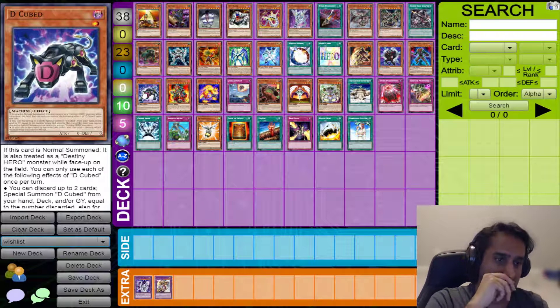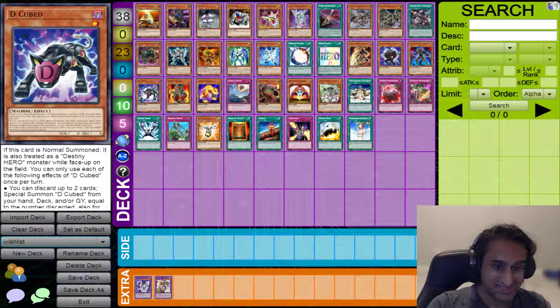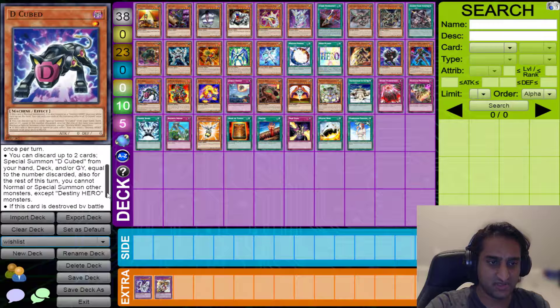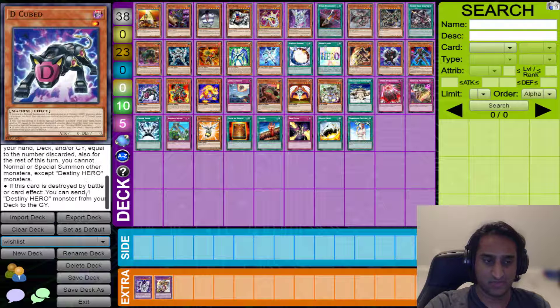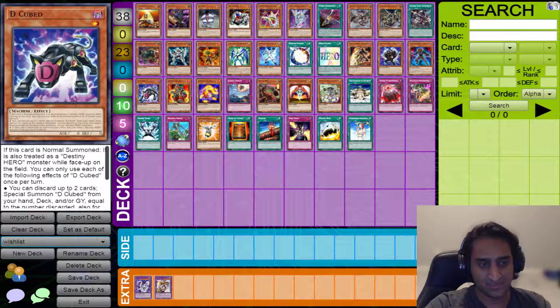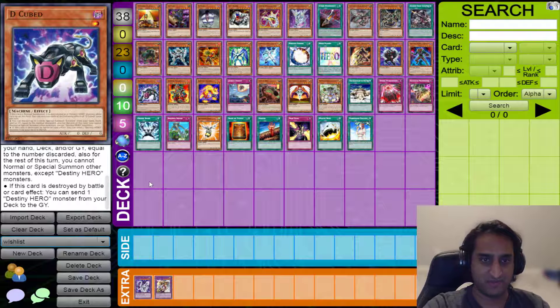The last card for Destiny Heroes is D-Cubed. Once Normal Summoned, it's treated as a D-Hero monster — really cool for summoning Dogma. You can use each of the following effects once per turn: discard two cards and Special Summon D-Cubed from your hand, deck, or graveyard equal to the number discarded. You can set up D-Heroes in your graveyard and summon more D-Cubed. If you summon two more, you have three total — allowing you to summon Dogma or Plasma. And if it's destroyed by battle or card effect, you send one Destiny Hero monster from your deck to the graveyard — more graveyard setup for Malicious, Dasher, Decider, Celestial, whatever you want.